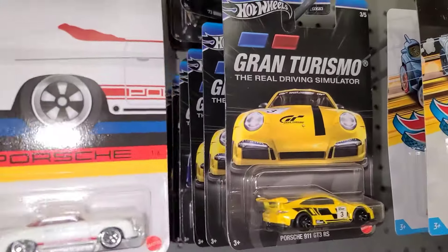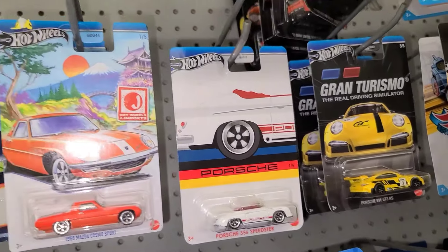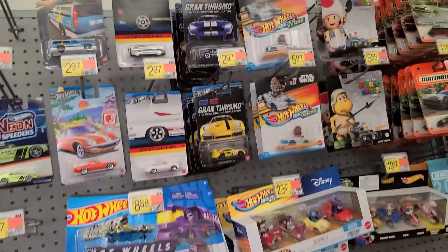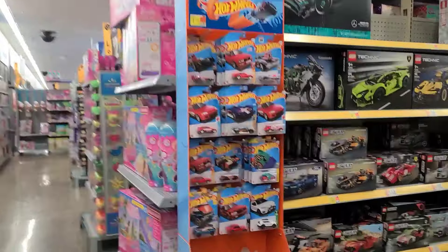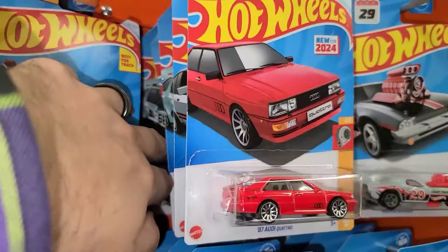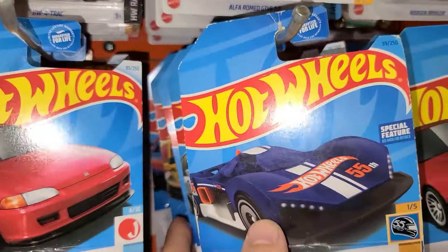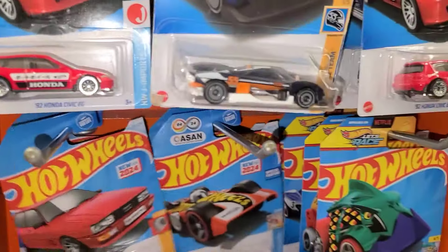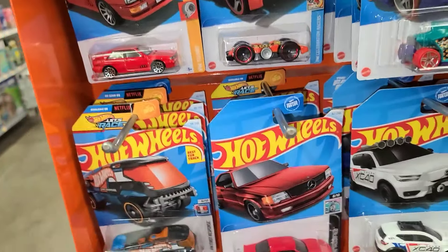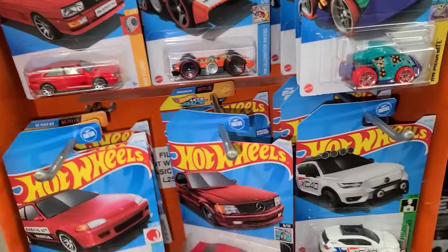Gran Turismo — they got some Porsches, Mustangs, a BMW, some Porsches, the 356 Speedster. Some Japan imports, the Honda — not a bad little bunch of cars right there. All right family, found some of the Hot Wheels. We got some Civic EGs sitting out in front, the Pontiac, the Camaro, the XC40, the fidget car, a Canon, another Civic back there, and a Mercedes.